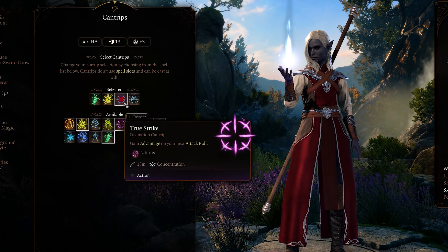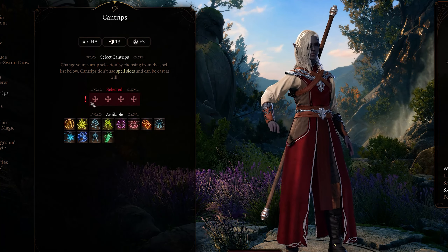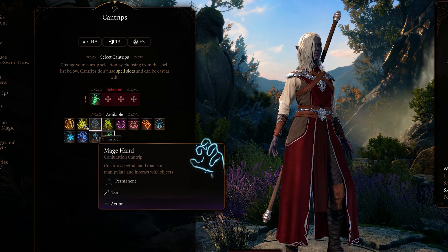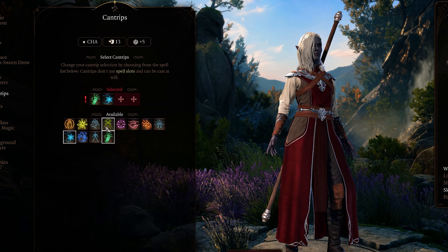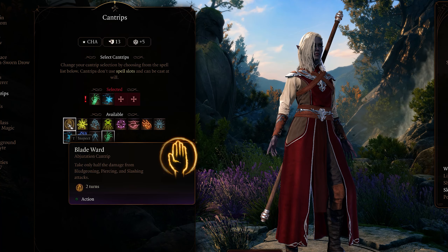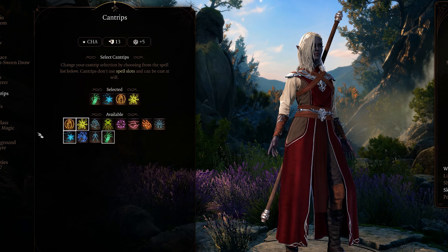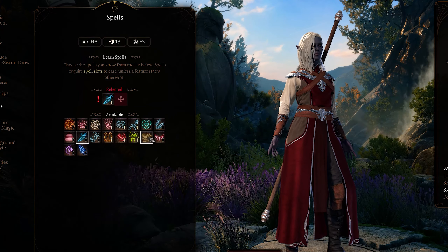For sorcerer we get to pick four starting cantrips and I'm going with bone chill, ray of frost, blade ward, and acid splash. In Total War her magic is quite mixed but primarily focused on dark spells to damage foes and sap them of strength and resolve. Since Baldur's Gate doesn't have a direct equivalent, I'm taking creative liberties and going for an aggressive damage and debuffs build that fits her cold, chaotic demeanor. For our two starting spells I went with ice knife and magic missile — cold and dark damage to keep up the aggression.